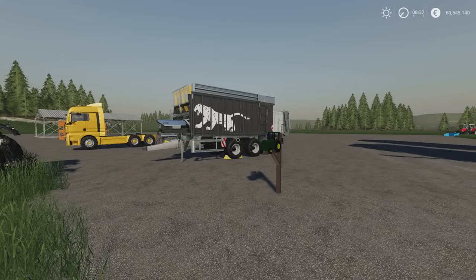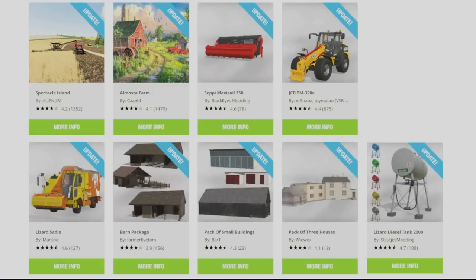The updates are as follows: Spectacle Island by Alien Jim has had its second update. Almost a Farm by Kaz64 has gone from six crop types up to nine. The Cepi Maxi Soil 350 by Black Eyes Modding, the JCBT M320E by ER Shaba Toy Mateo VSR Modding Sur, the Lizard Sadie by Mantrid, the Barn Package by Farmer 5 Tom, the Pack of Small Buildings by Bar T, the Pack of Three Houses by Viavox, and the Lizard Diesel Tank 2000 by Sloiches Modding have all had updates today.